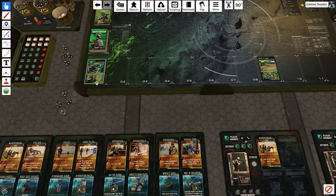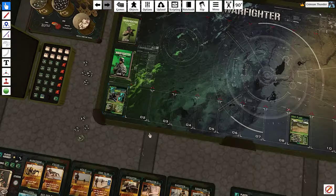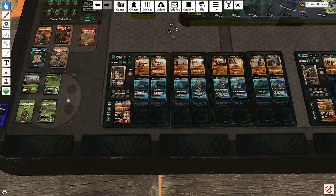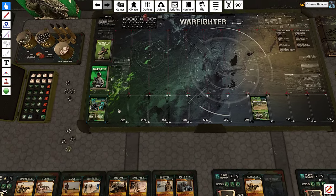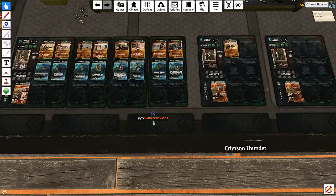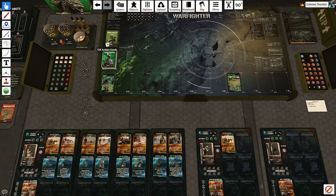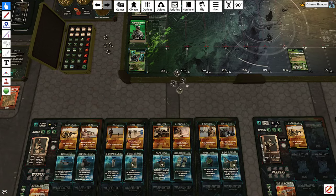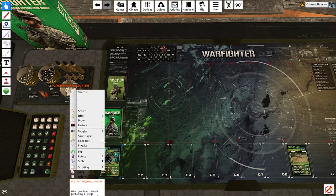Hey guys, Crimson Thunder here. Welcome to mission number seven of this Warfighter campaign on Tabletop Sim. Last time we went out and decided to go showboat on these drug cartels, shooting all kinds of enemies along the way. I fixed a little issue we had earlier - we were missing one of the drug cartel cards, which happened to be one of the hired muscles. Now we're going to destroy the rest of the drug cartel.